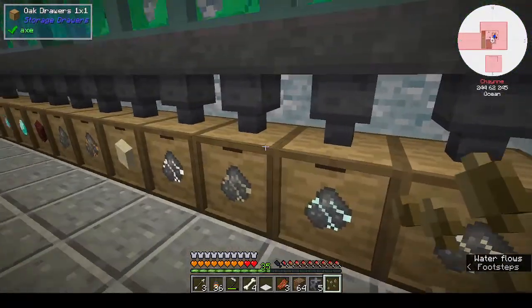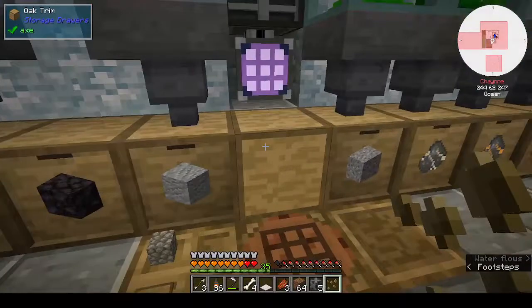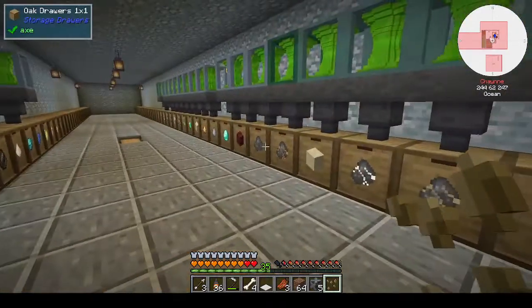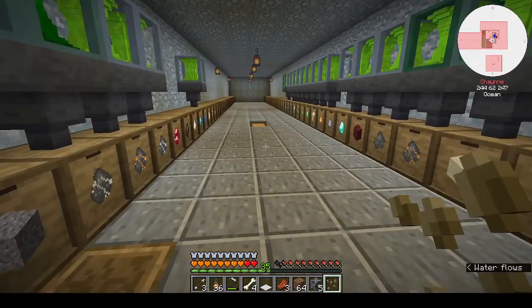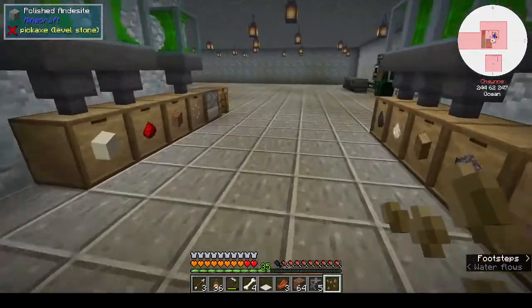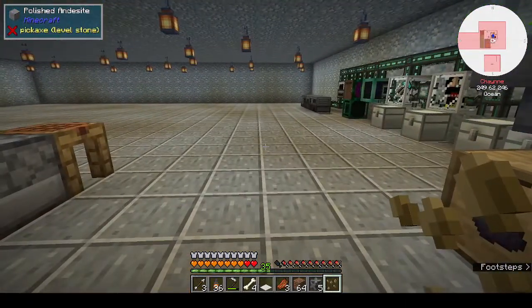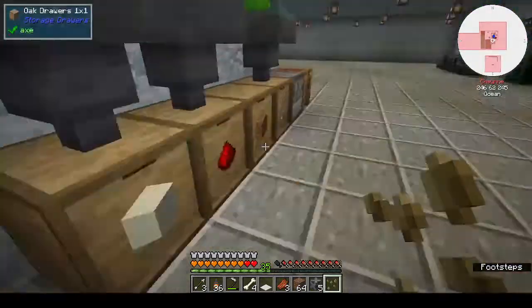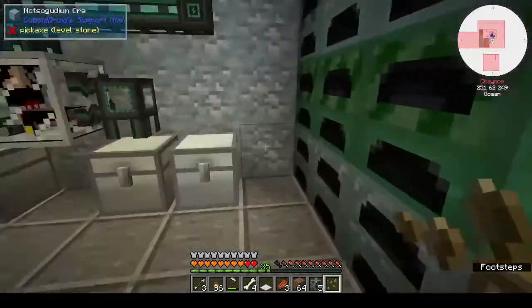Oak trim acts as a bridge between all the different drawers so you don't lose the connection even though you might have a break in the middle. I don't think I did anything outside — it was basically all basement work.